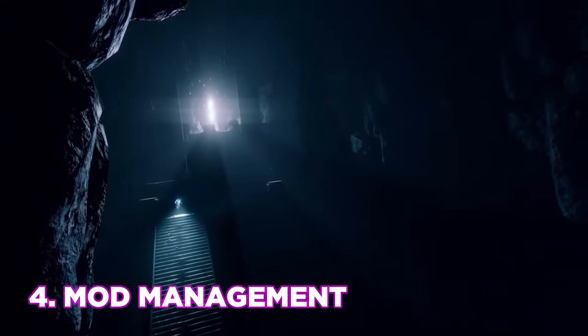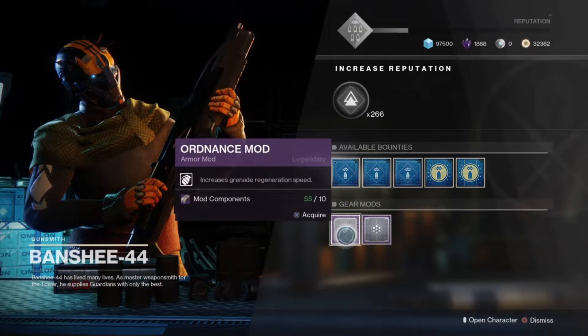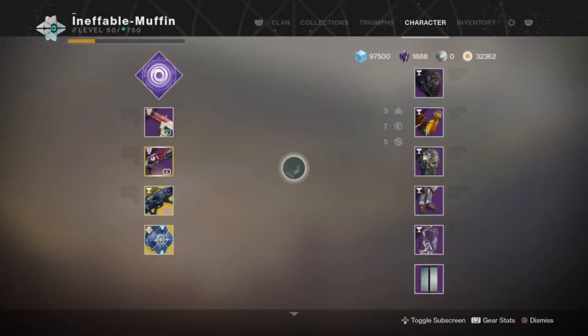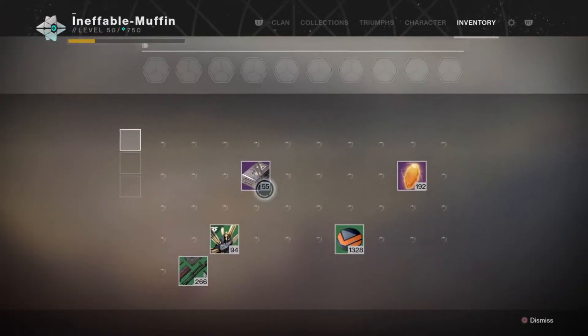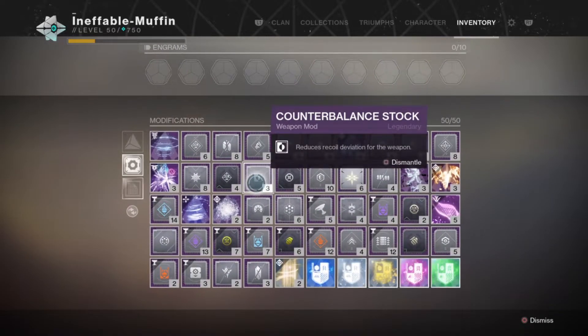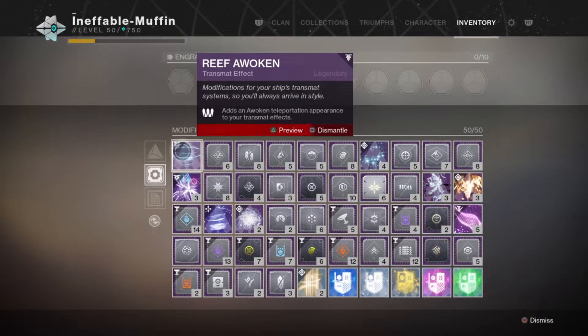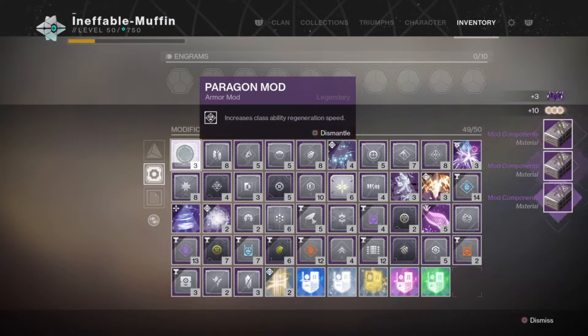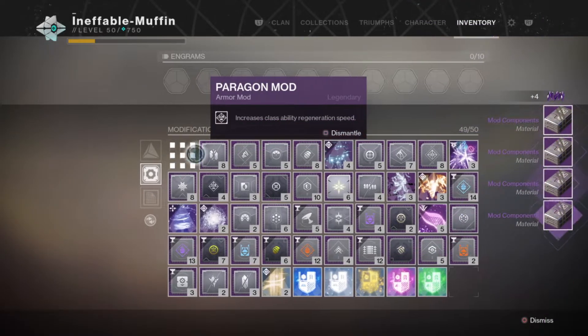At number four we have mod management. Mods are going to be a huge part of Shadowkeep and the overall building of your character. Mods will become universal once you've obtained them. Bungie has stated that if you have a copy of a mod in your inventory, this will count towards obtaining it. My advice is to get a single copy of each mod in your inventory before Shadowkeep. It's worth noting that having a mod in your armor or weapon will not count towards obtaining it in the new system.